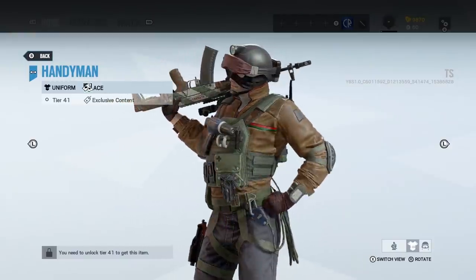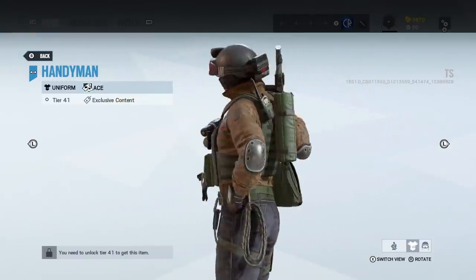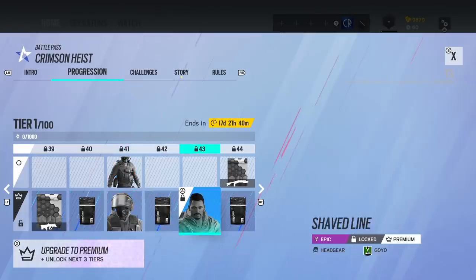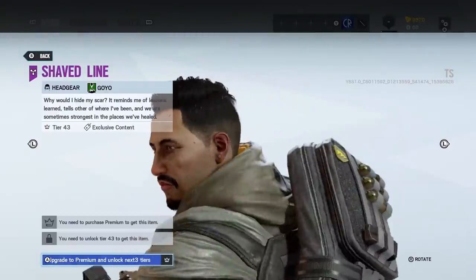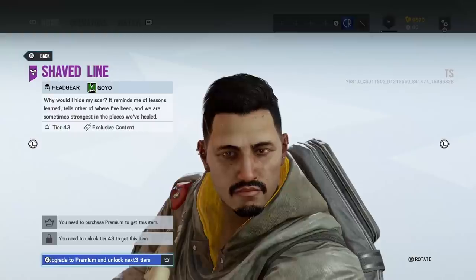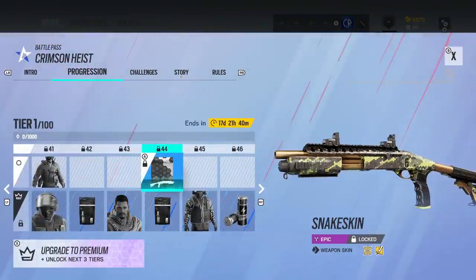Then a uniform for Ace — that is quite nice. I'm not averse to that one. Let's see. We've got a Goyo one here — looks like a plain headgear, revealing his entire face. Pretty good, he looks very stylish. I've got no problem with that.